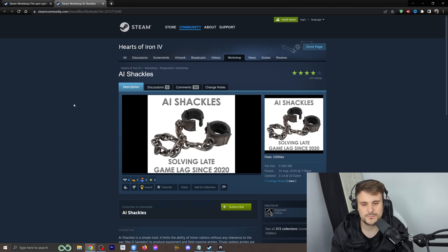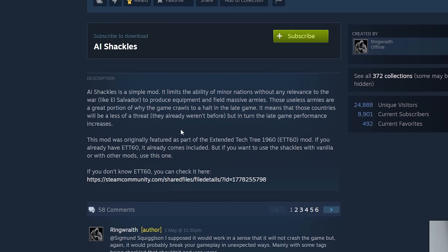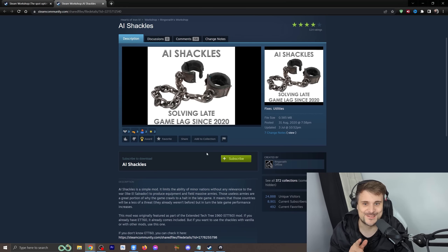If you want the original mod, there's another one here — AI Shackles. Solving late-game lag since 2020. It might be four things we try. AI Shackles is a simple mod that limits the ability for minor nations without any relevance — like El Salvador — to produce equipment and field massive armies. These useless armies are a great portion of why the game crawls to a halt late game. So it's no longer three things, it's four — I'll be using this mod from now on.